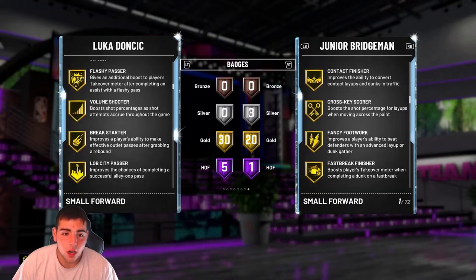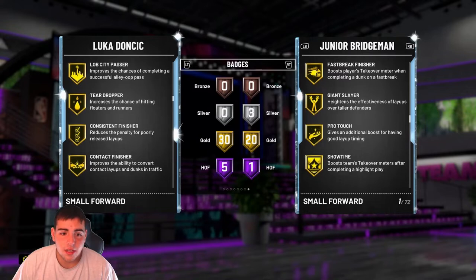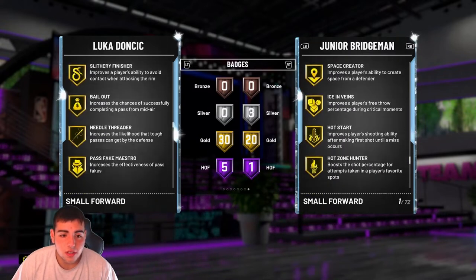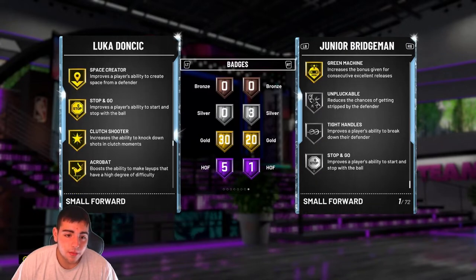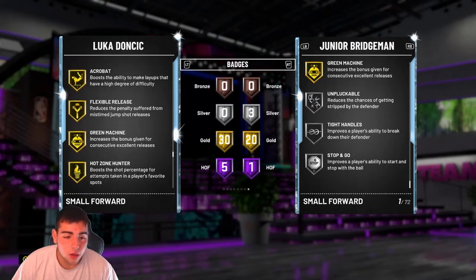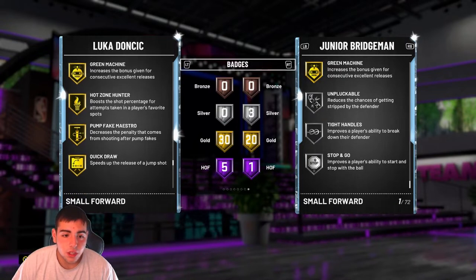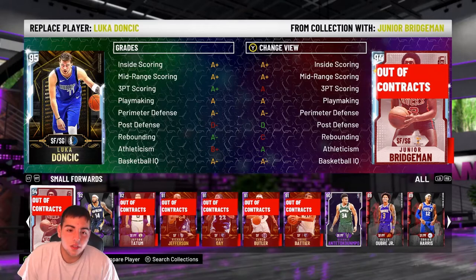He's got Dimer, Flash Passer, Volume Shooter, Break Starter, Lob City, Quick Draw, Contact Finisher — he's just gorgeous. He's also got Flexible Release, Green Machine, Quick Draw — it's money, it's just money. Let's go! We're not gonna lose unless we verse a full Opal team, which is very possible.